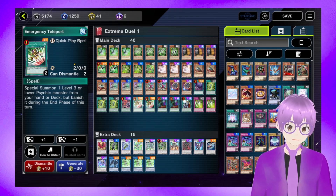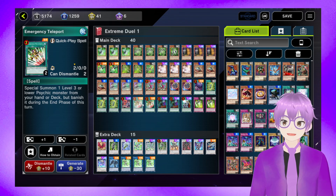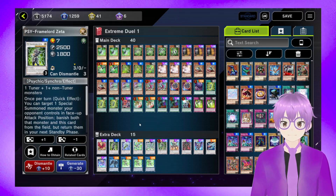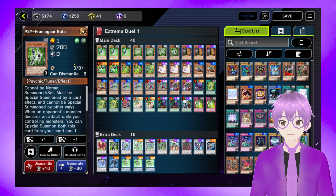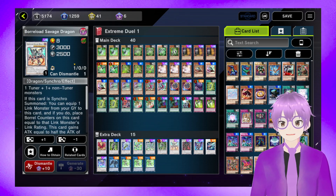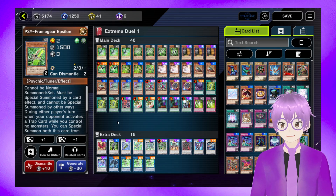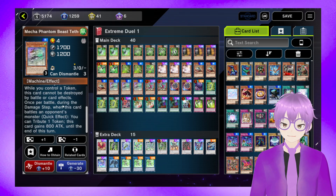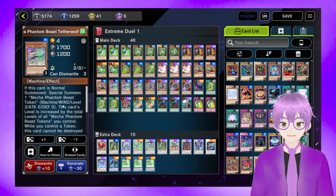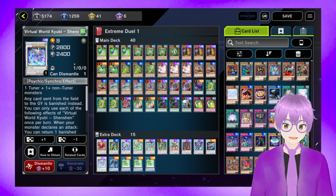Next we've got Double Emergency Teleport. We're not playing Ghost Ogre — mostly because I don't own one. It might be worth trying, and we can experiment with things like Baronne lines, or maybe Planet Pathfinder plus it makes a Zeta. But I have it here mainly for Synchro Modulation — you can summon something like a Beta while you have a level 7 Synchro and go into a level 8, or use a level 2-1 like Delta, Gamma, or Epsilon with a 7 to get to a 9. Mecha Phantom Beast Tetherwolf explicitly increases by the Mecha Phantom Beast levels, so it becomes a level 7 — which you can use with Emergency Teleport to go into a level 8 or level 9 Synchro, of which I'm playing Virtual World Qub Shenshin.